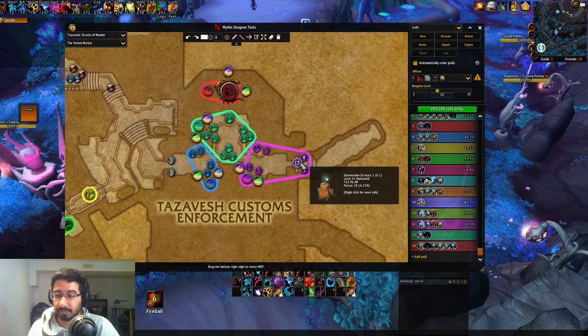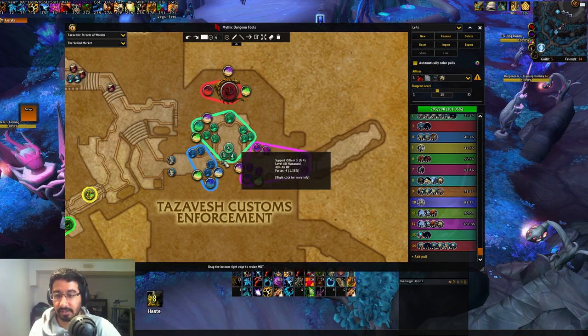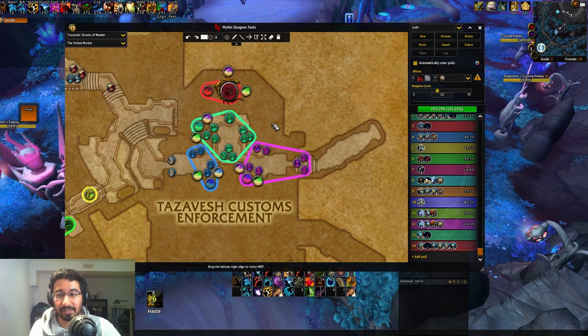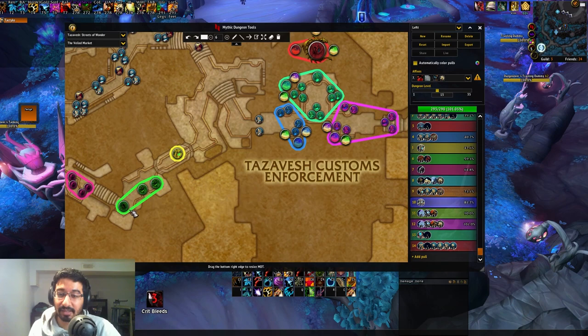Right off the bat here, you've got this three-pull. Make sure you focus down this Gate Warden — that'll open the door. You don't need to kill these two, so that's how we end up chain pulling. We just focus the Gate Warden and then pull the rest into this next pack here. We have a pretty significant pull here, as you can tell. You need to group this up — basically LOS it all on top of each other — and then insta-spread out and go into the boss here. This is a left route.